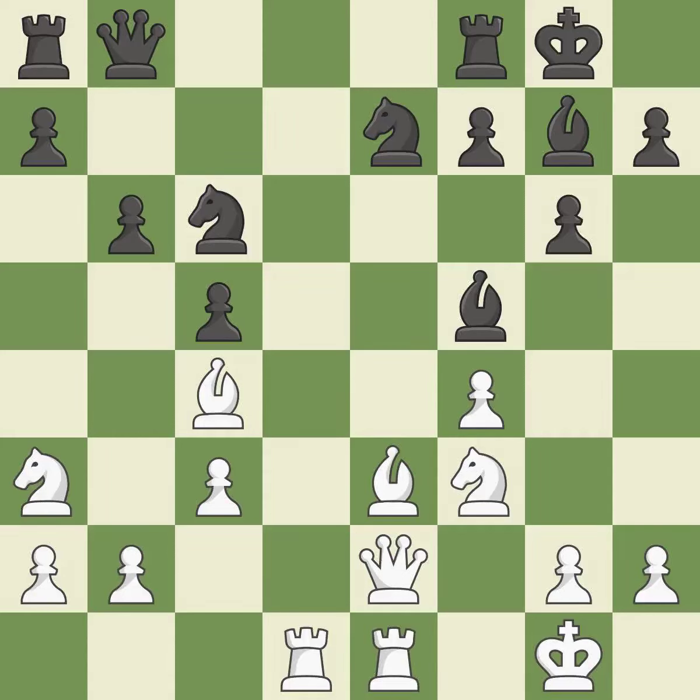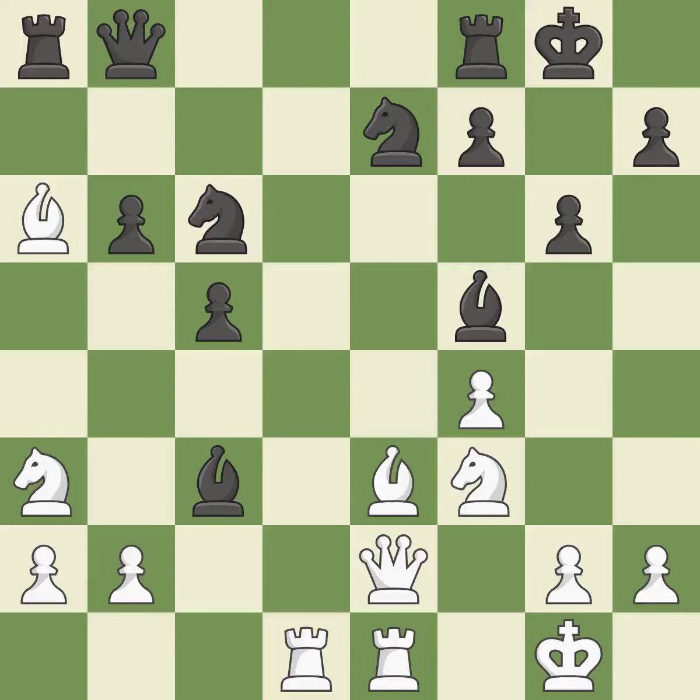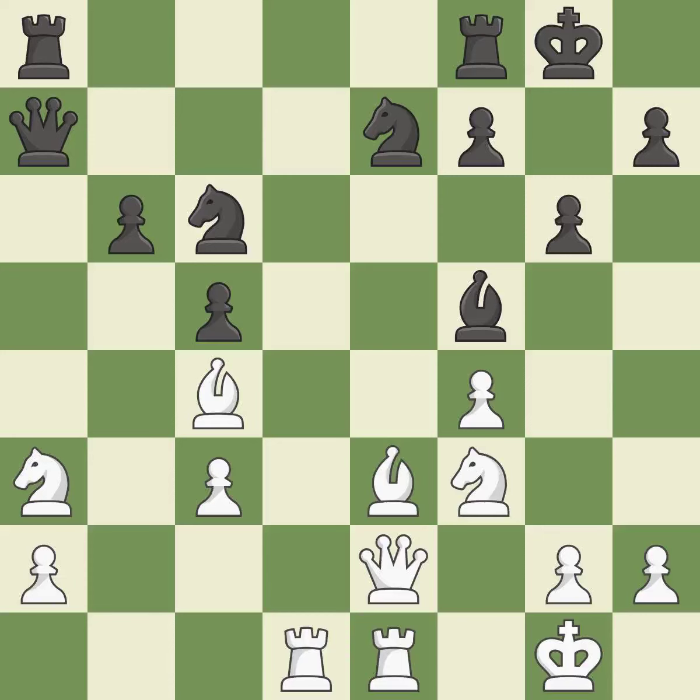Although white lost their edge, the game is still almost evenly matched. This threatens to kick a bishop — it is a miss, as there was only one good move there. This allows the opponent to pin a knight — also a miss. Recaptures; that gets you a knight. This move puts the bishop on a safer square. It was open season on that knight.